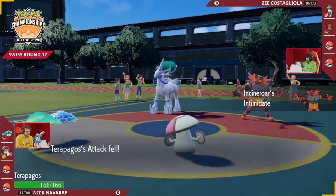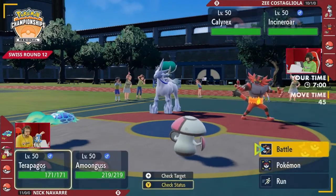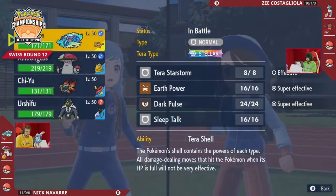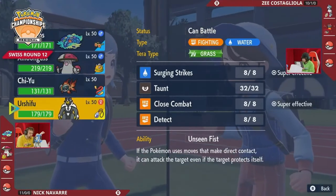You could also pressure this Calyrex a little bit more. This Calyrex is going to be Terra Grass with a clear amulet. So even though there's no Incineroar on the other side, you're still thinking about how you can actually deal with this Calyrex.